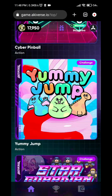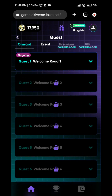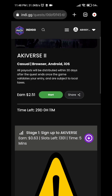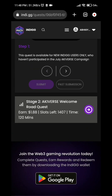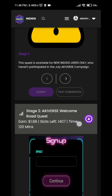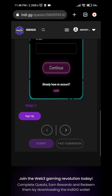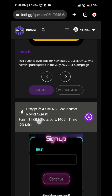I previously owned the arcade machine, so my task is to complete Quest 3. Once done, I have to take a screenshot on that page and submit that screenshot on the IndiGG website. In the start button you need to provide the same email that you used in your Akiverse game. If you mismatch that email, you won't be getting the amount, so make sure you use the same email.